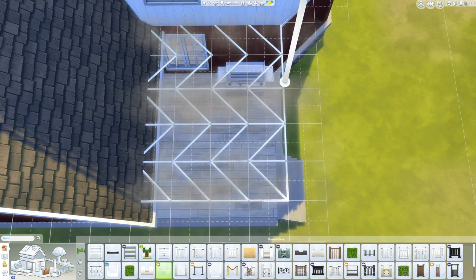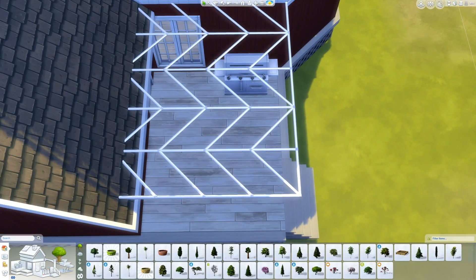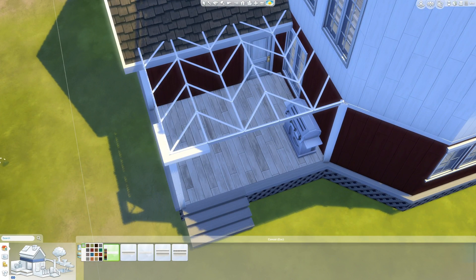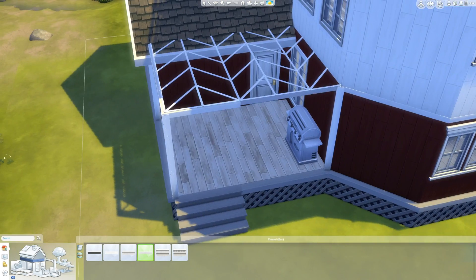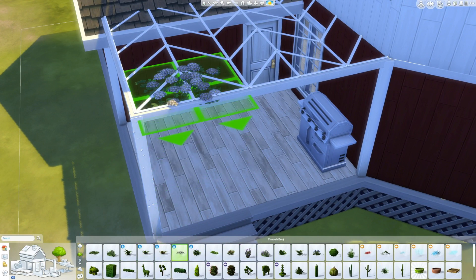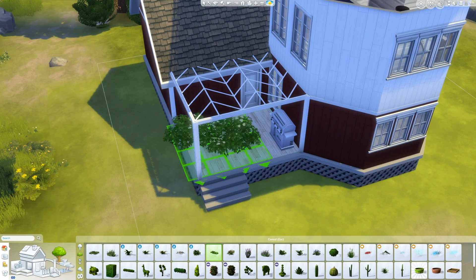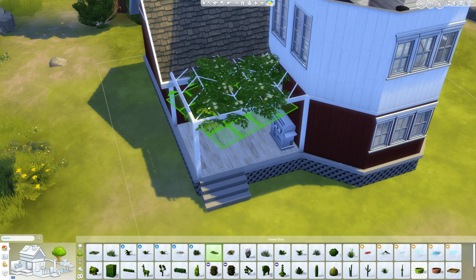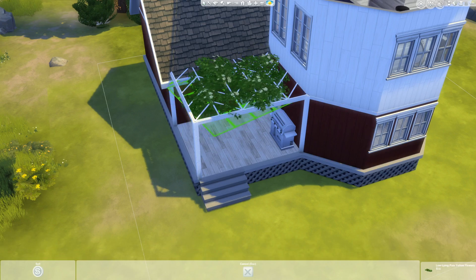So I did this, and then I was looking at the rest of the build and I realized that the stairs had all disappeared. Hopefully when you place this lot the stairs don't disappear, because that would be rather sad. But if they do, I'm sorry — just put them in. There are all those railings and stuff, so you'll know where they're supposed to go.